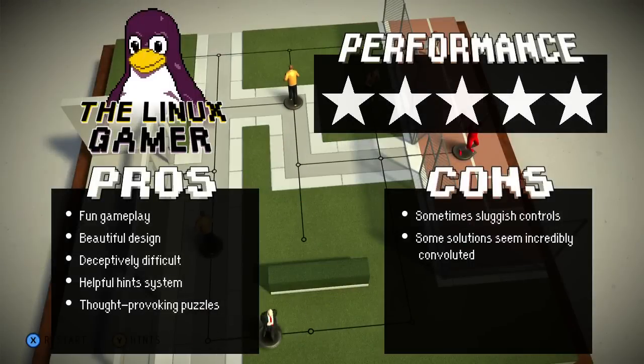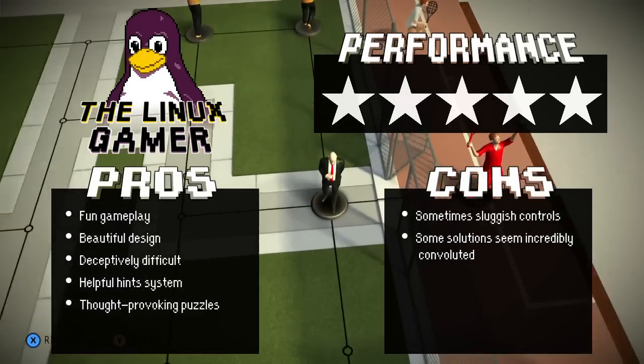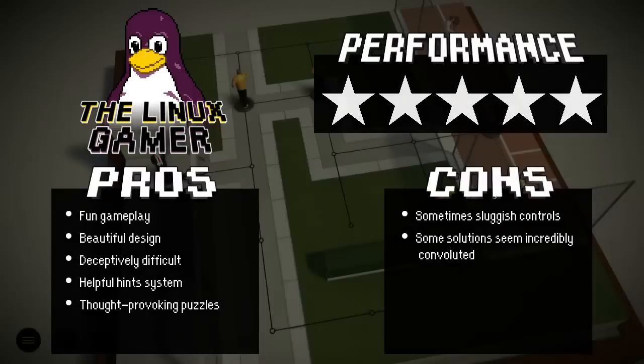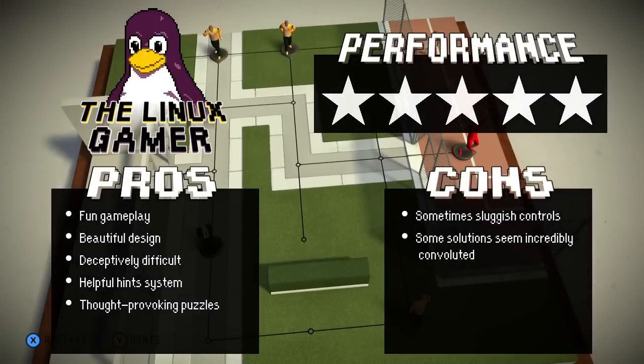Hitman Go is a complex and challenging puzzle strategy game. It has the depth and difficulty to keep me engaged for hours. I'm a huge fan of the game's aesthetic and its turn-based gameplay. Though this is most definitely a mobile port, the graphics, the strategy, and the controller compatibility elevate this inexpensive title above other so-called casual games that often feel like cynical cash grabs. If you enjoy strategy games, you've got to play Hitman Go Definitive Edition — it's available for Linux through the Humble Store and Steam.